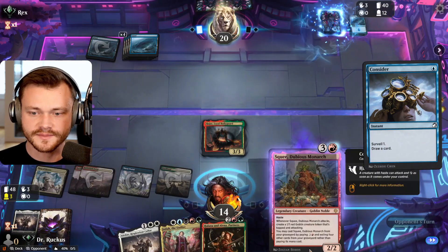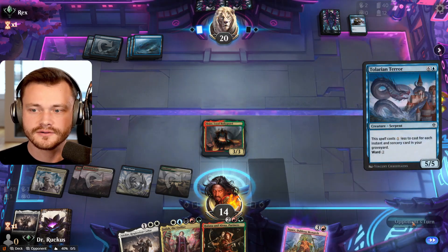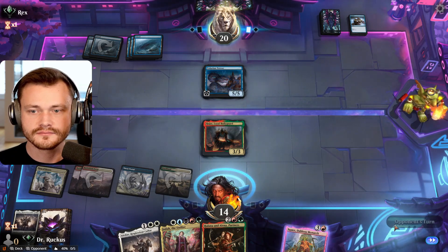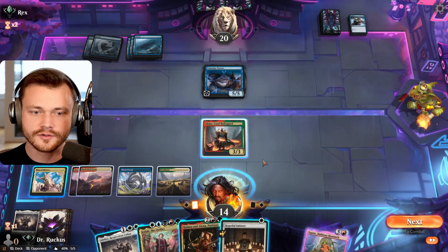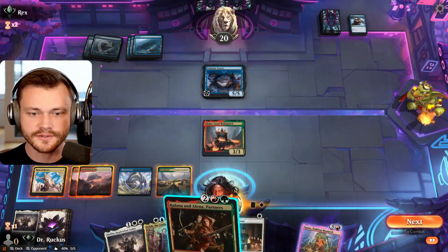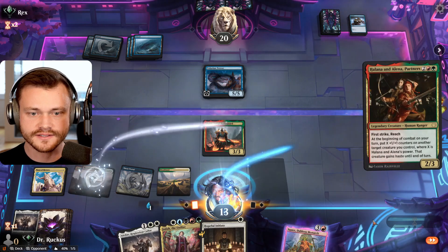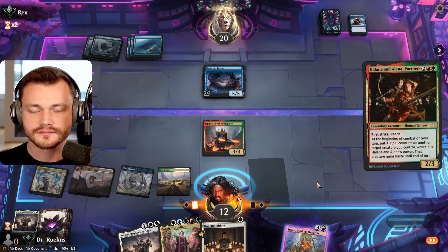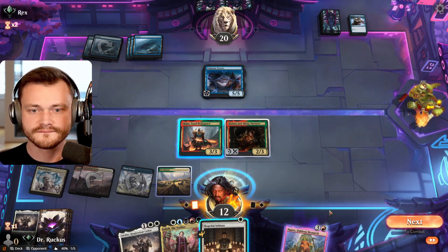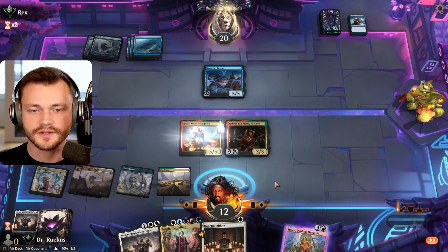We're getting close to a Squee cast back. Pay four and exile four other cards from your graveyard. And here comes the terror — the 5/5 is assembled. We could drop Halana and Alena to the first counterspell, and Jota into the second counterspell. This also allows us to deploy the Hopeful Initiate this turn. We'll try it. That one sticks. Will you let me put the counters here? They're thinking about something.